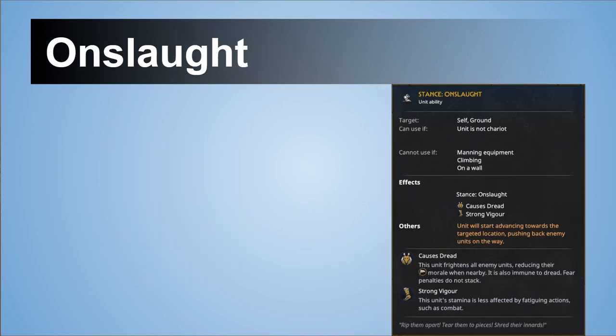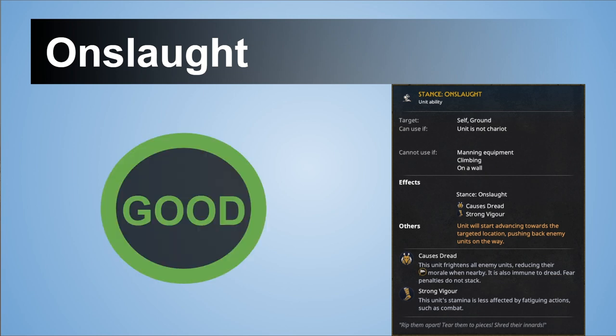A very new ability is Onslaught. It causes dread and gives strong vigor. These extra abilities are absolutely fine — there is nothing wrong with them. You will keep your stamina or not lose morale so easily. That's a nice small bonus.